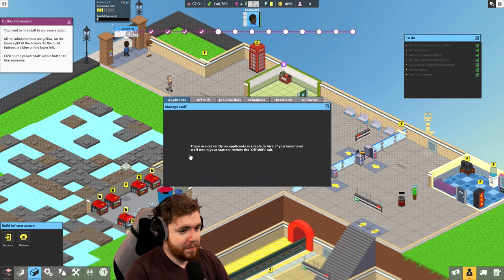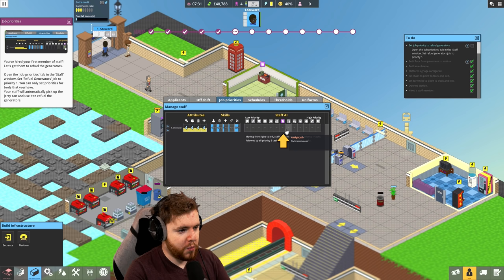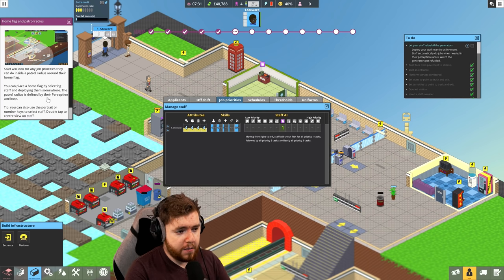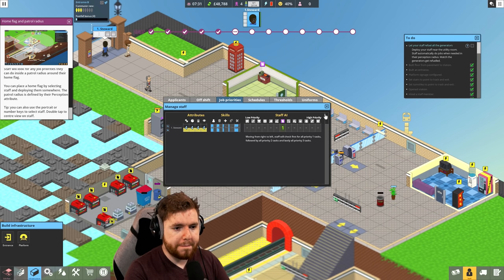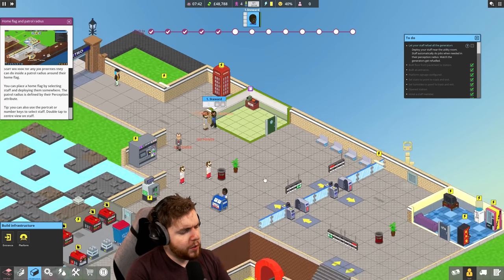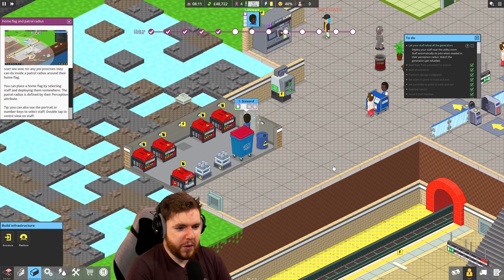You've hired your first member of staff. Let's get them to refuel the generators. Open the job priorities. Now this looks like RimWorld. Set refuel generators job to priority one. Staff will look for any job priorities they can do inside a patrol radius around their home flag. You can place a home flag by selecting staff and deploying them somewhere. The patrol radius is defined by their perception attribute. That's actually kind of cool - their level determines how good they are at running. This is RimWorld but the London Underground.